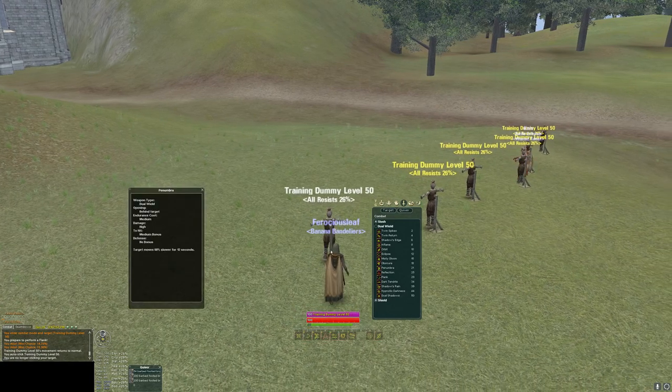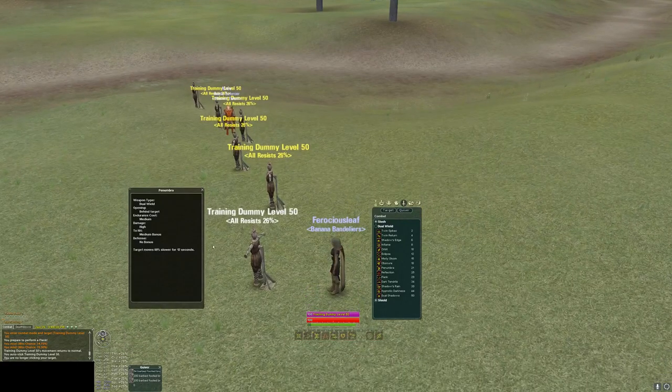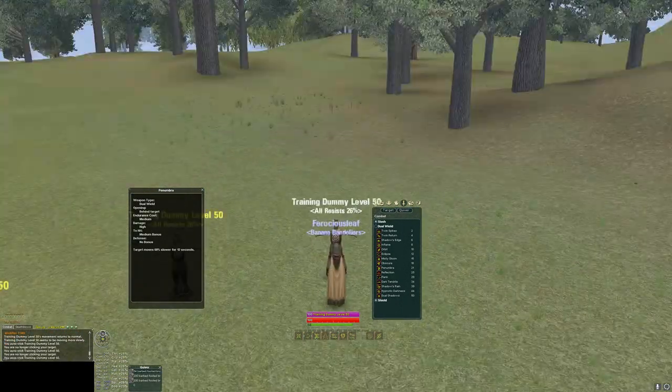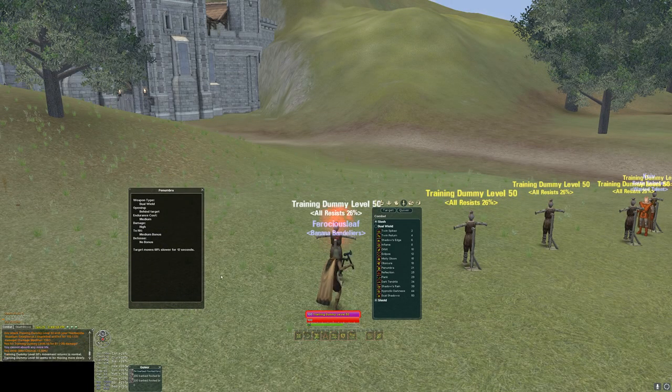Moving on to the newly-buffed back style called Penumbra. The growth rate is around 0.65, so it's lower damage than Flank at 0.85, and lower damage than Dual Shadows. But it applies a back snare with a medium to-hit bonus, so you won't miss it nearly as much. It's great for keeping targets close to you — a great way to peel a target if you want to slam or numb a tank and then hit it with Penumbra or Flank to leave it snared.